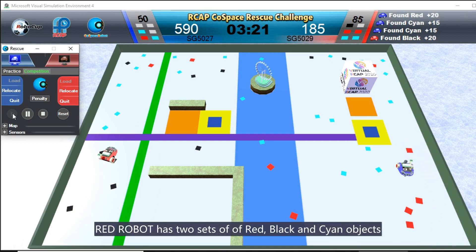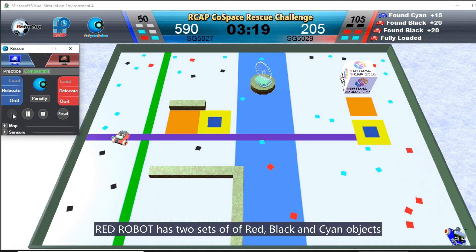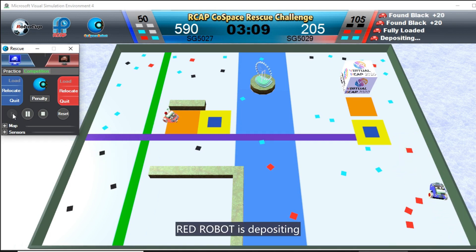Red Robot has two sets of red, black, and cyan objects. Red Robot is depositing.